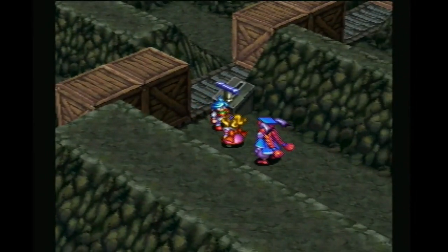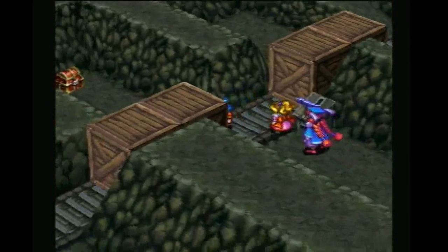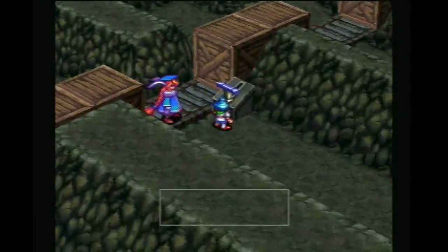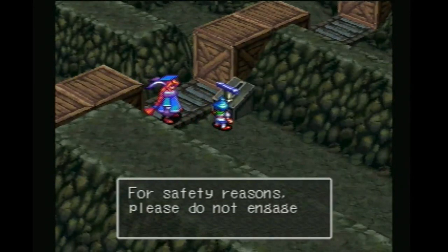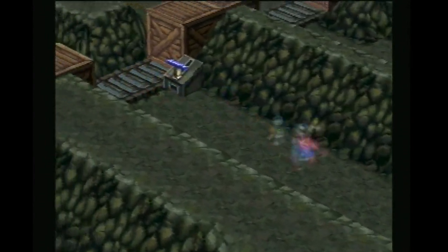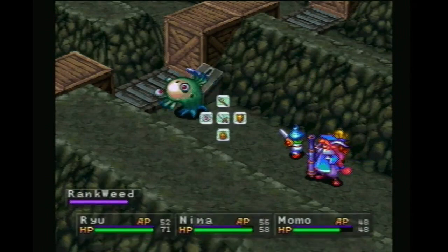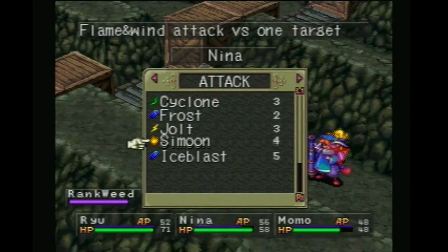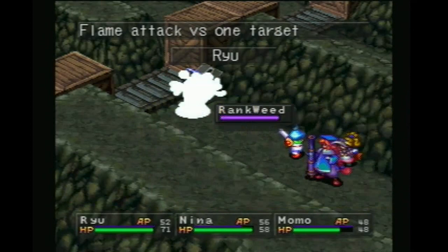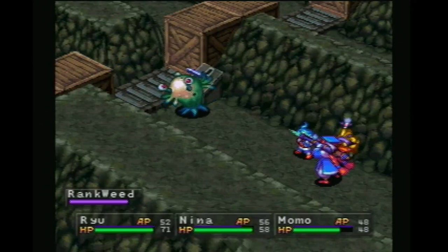Now this — 1200 zenny. Danger: for safety reasons, please do not engage conveyor while people are on the — people, get off. Rank weed. Let's save some — let's just attack this thing. It's just one of them.